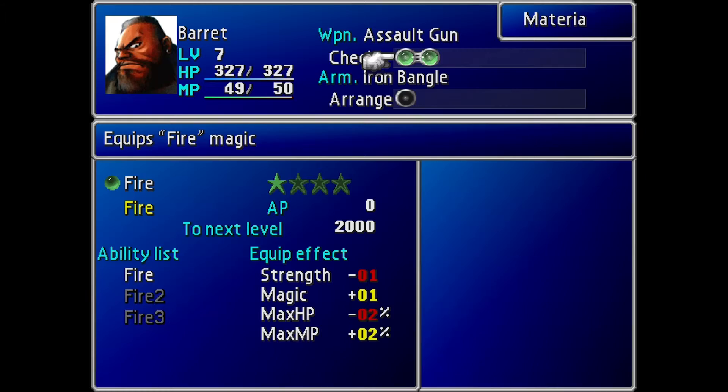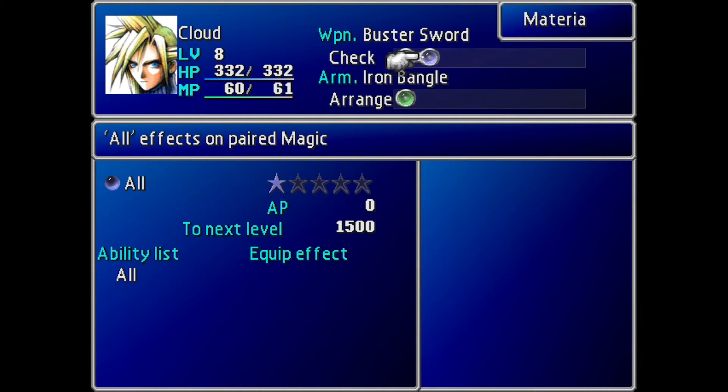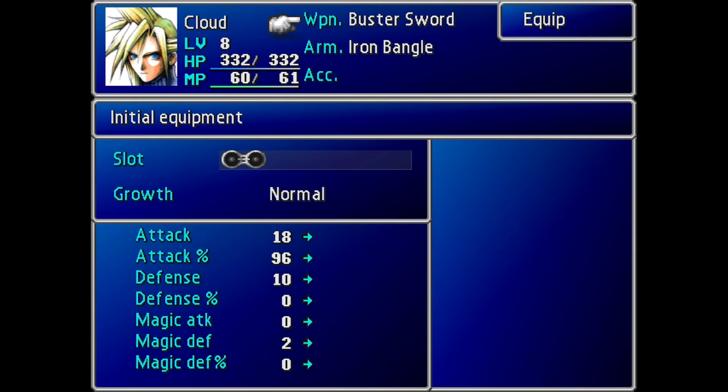So as you can see with Cloud's here — because he's the only one who has Materia — out of all the battles we did over there in the reactor, we have 67 AP. It looks like a lot; however, certain weapons have special properties. For example, if we go to Equip, the weapon sword, it says Growth.